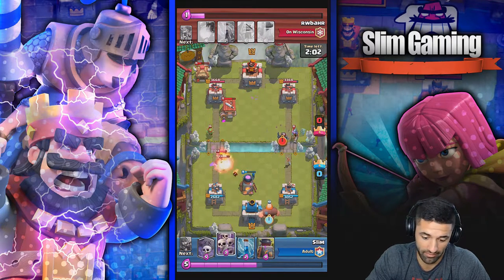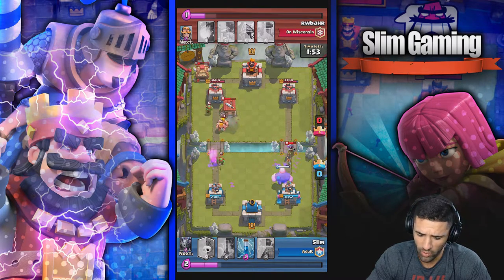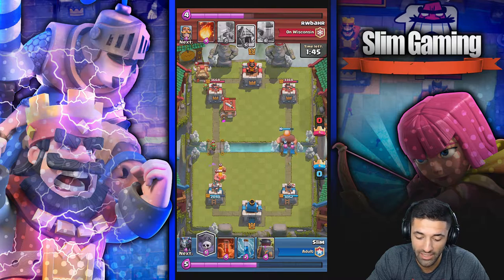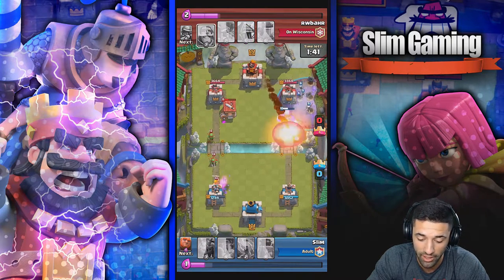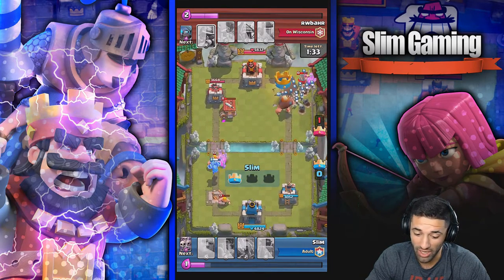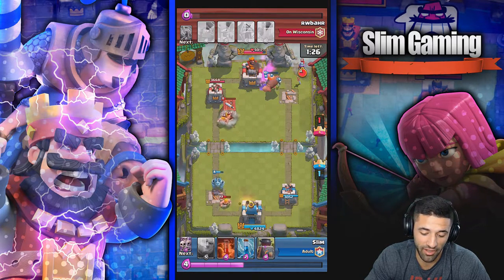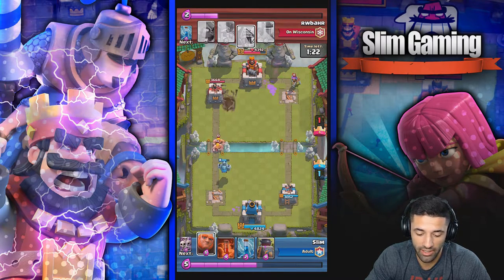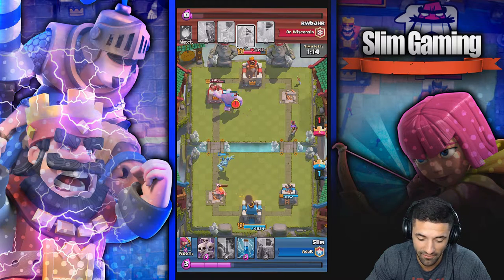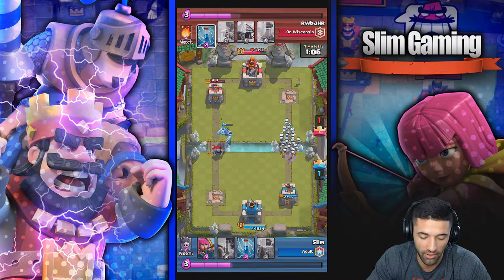Right away I can't let him build elixir so I poison it, but just as I poison it he drops a barb hut. Level 13 barbs, level 13 goblins — I don't know what to do. I drop the giant in the back. The skeleton army takes a lot out, but he zaps it way too late. On the left I got two big barbarians screaming up my tower. He fireballs it and I trade towers — figured I might as well get at least a tower on this guy.